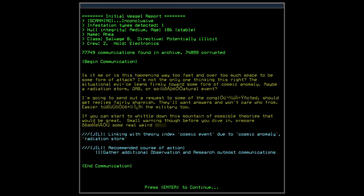We've got a communication log. Is it just me, or is this happening way too fast and over too much space to be some form of attack? I'm not the only one thinking this, right? The situation leans firmly towards some form of cosmic anomaly - maybe a radiation storm, GRB, or some natural event. I'm going to send out a request. This is very, very glitched out by the looks of things, but this is meant to be the case. These are all logs, and there's a lot of lore in this game.